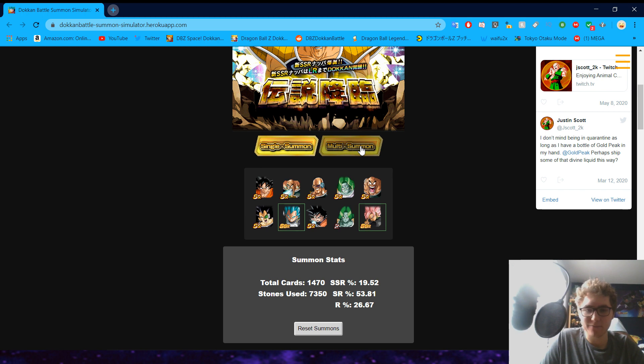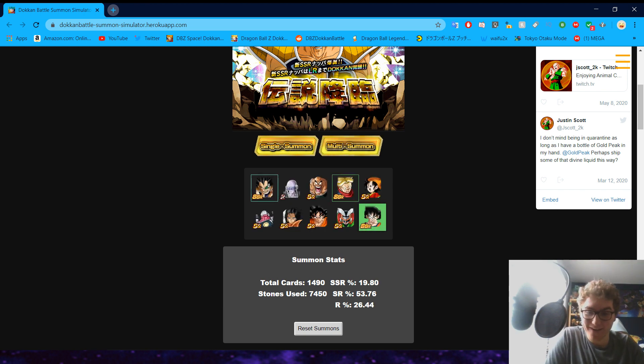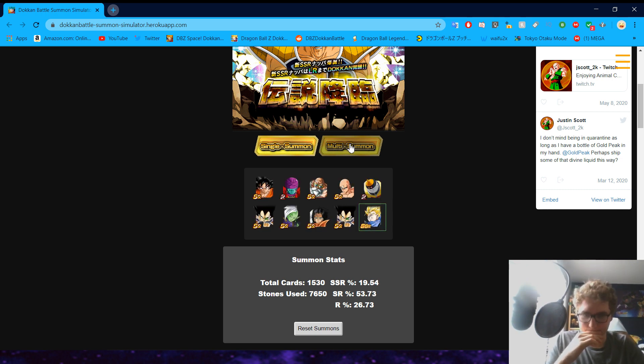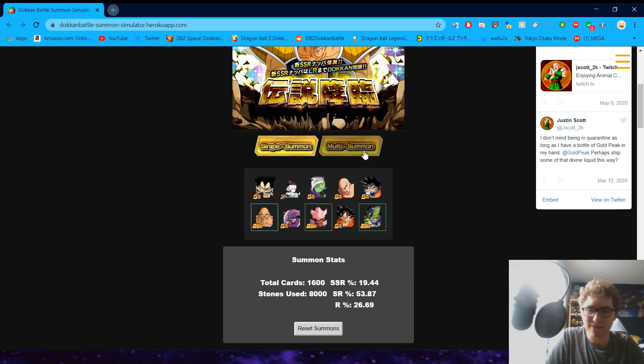This is also not necessarily taking into account the other featured units on the banner. Obviously, like with the 5th year anniversary, you'll have all those Dokkan Fest featured. But on this banner it may be anything in terms of featured units in the unfeatured pool. I assume it'll probably be Tournament of Power themed, though we did just get that recent LR Goku and Frieza banner. I'm kind of hoping they don't make it similar to that since we just got it.